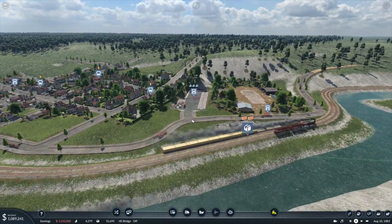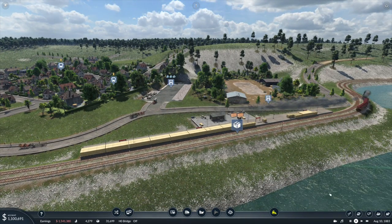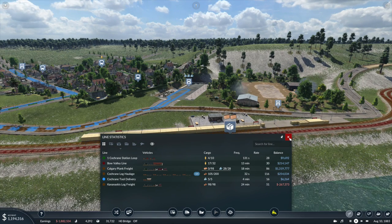We look like we're stacking up in terms of tool delivery. We have too many planks left on the station so we've got to figure some things out. We've got our log haulage with a line rate of 116, which means it will put out half of 116 which is 58. That means our plank freight has to have a line rate of 58 but it's got 86 because it takes things on the way there and on the way back. The fact that this is not emptying leads me to believe we are not meeting the rate of the sawmill.